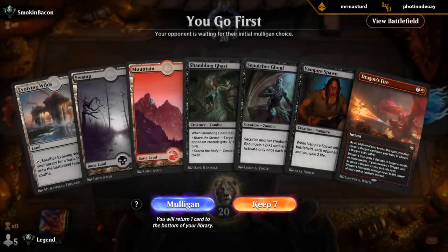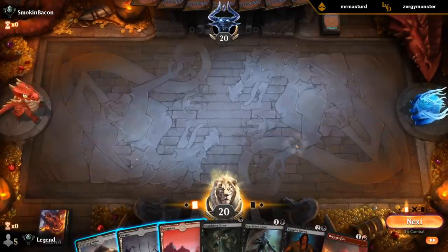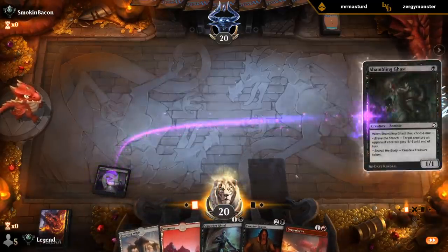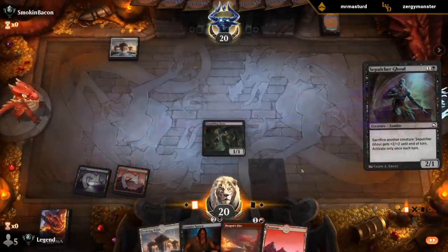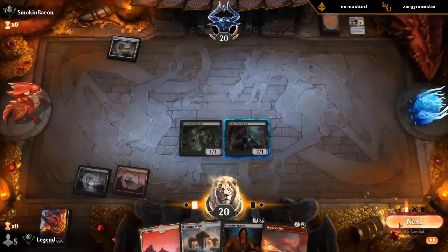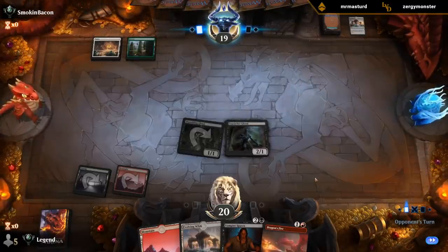We're on the play. I have to decide if I want to play turn-one Ghast or curve out Ghoul and Vampire Spawn. Do we think we're going to draw another untapped land? I'll go with the Ghast. We drew the Mountain, so we get to curve out beautifully. Price off the top would be great if the Ghoul survives — any additional removal spells would be good. Opponent is going green-white, so presumably a life-gain synergy deck. Fiddlebender, okay.